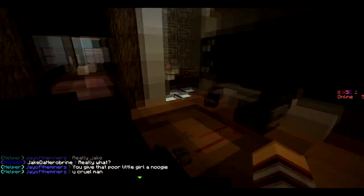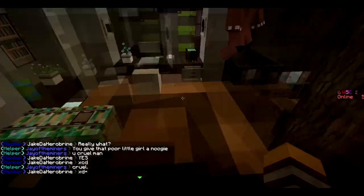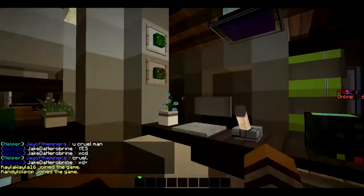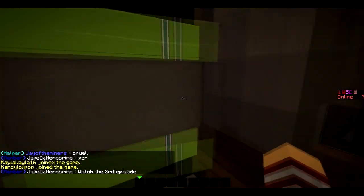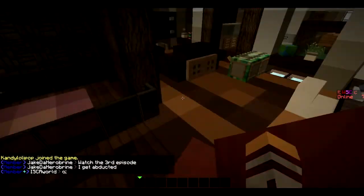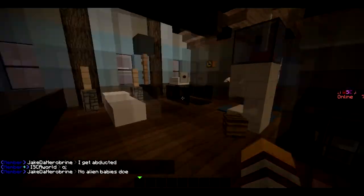Over here we've got another little sitting area — more like a living room kind of thing. This is more like a gaming area right there. There's supposed to be a laptop here — Zings Pro, heck yeah.